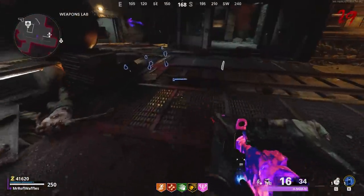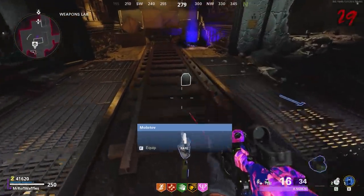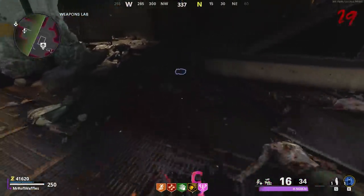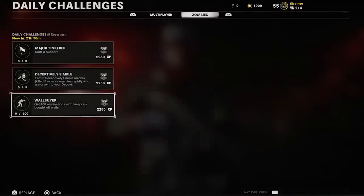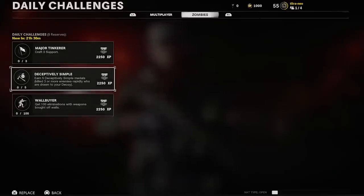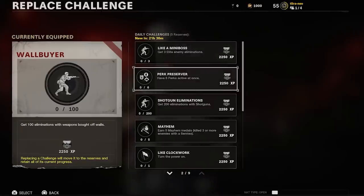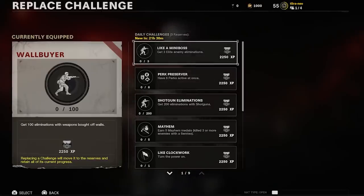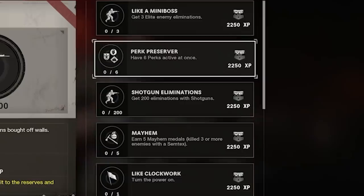The zombie killing aspect of it is cool, but I think the invincibility is also worth paying attention to. Next up we have Daily and Seasonal Challenges — basically the newer version of the Callings system from BO4. You have three active at a given time, which you can see selected in the Daily Challenges part of the menus. I really like the look of this system. It looks like they're not going super low on the XP front, giving you a decent chunk, and the challenges themselves are reasonably achievable — like turning on the power, getting eliminations with shotguns, 200 in a game, or getting Elite takedowns.